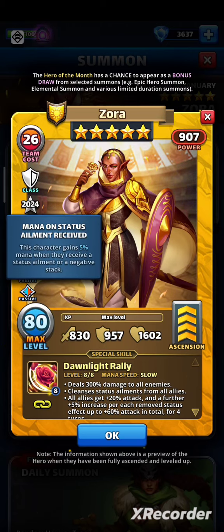This character gains 5% mana when they receive a status element or a negative stack — same story. Great passive for a slow hero, especially with so many ailments in meta. If she has magic troop max, that 5% is 0.73 tiles. If you pair her with a bard for extra mana bonus, she'll be ready with 8 tiles after receiving just 3 ailments.